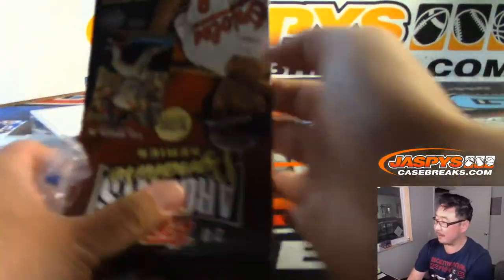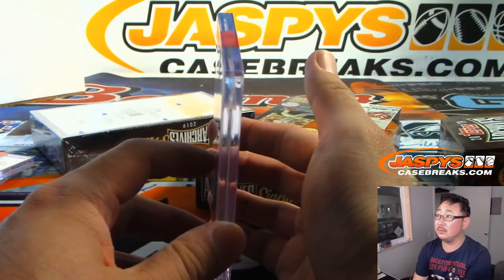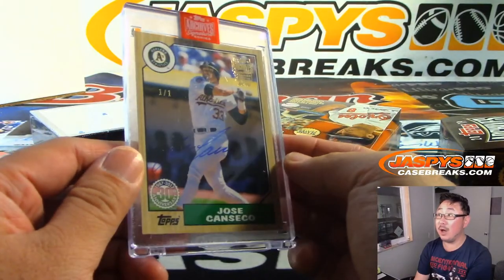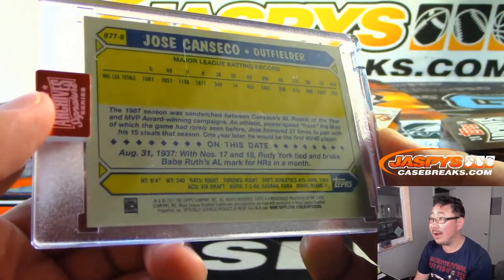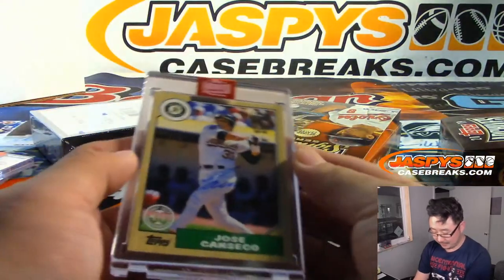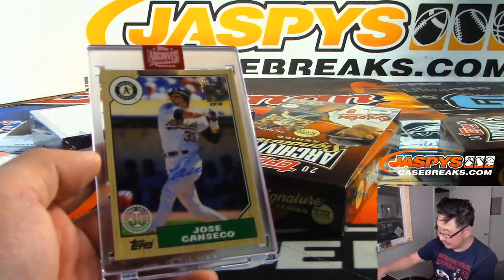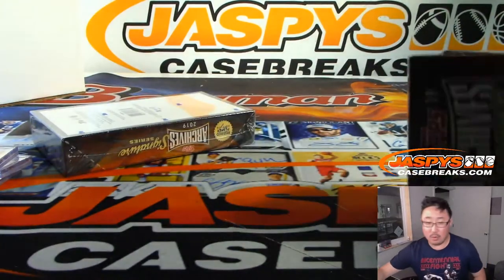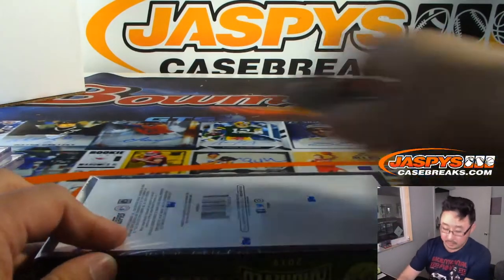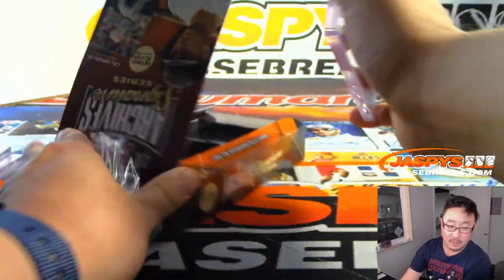Alright, next one for Daniel — got a one-of-one Jose Canseco! Nice. From the old 2017... that's the old '87 design. One of one, Jose Canseco — Daniel, all aboard the Big Hit Express! Whoop whoop!